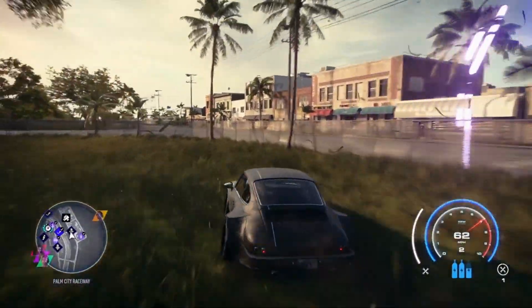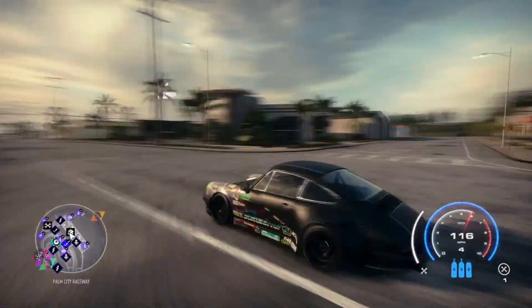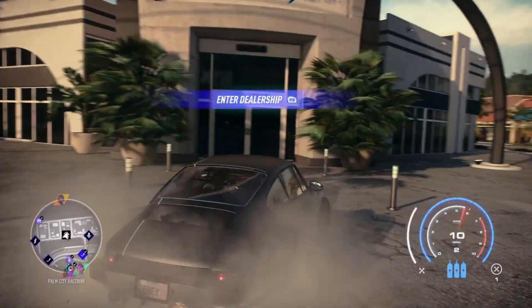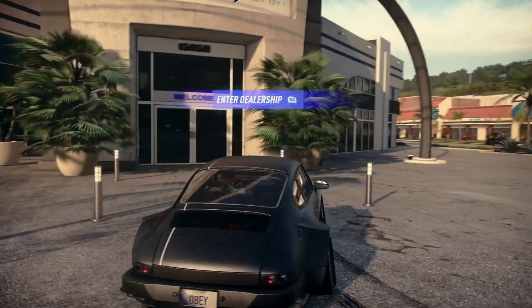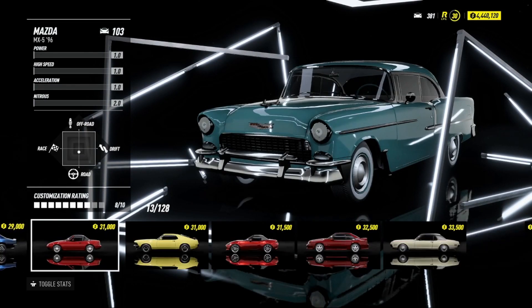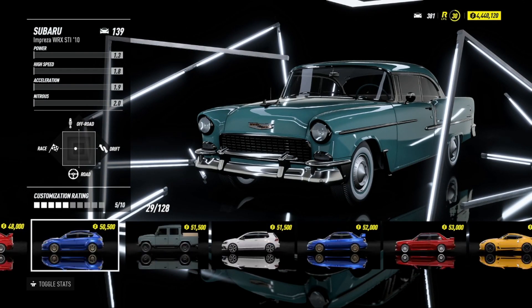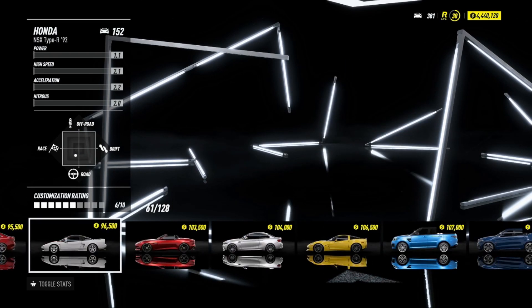Basically, when I buy a car out of the dealer it deducts that money from my account, and as soon as I pass that speed trap it gives me the two thousand or fifteen hundred dollars I earn plus all that money I just spent on the car — that's where the glitch comes in. I recommend you get as many vehicles as you possibly can and go for the most expensive ones you can afford. If you can't get expensive cars, just get as many as you can.